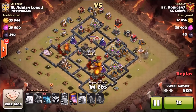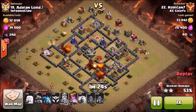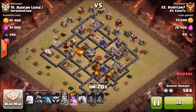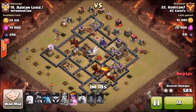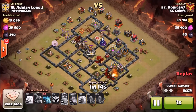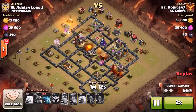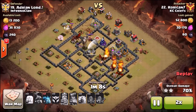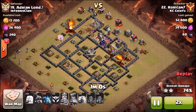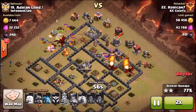He's got eight dragons and one in the clan castle with a couple of loons. The healers are still on the queen - she's going to stay up this whole fight. The dragons are out ahead so the queen just goes through that whole side, keeping them pushed into the core of the base so they don't come out and start cleaning up trash buildings.